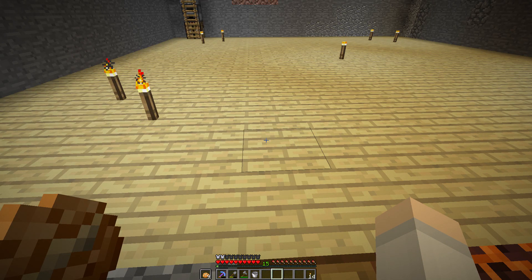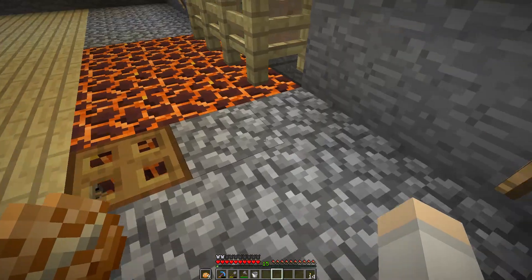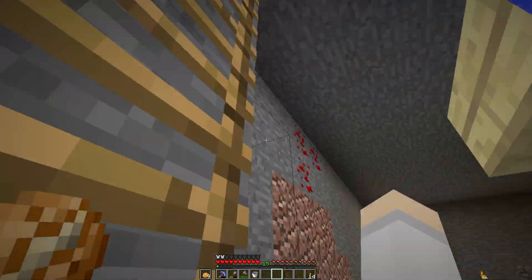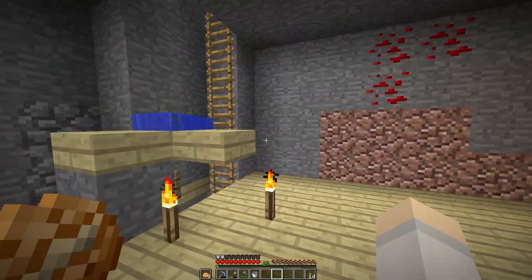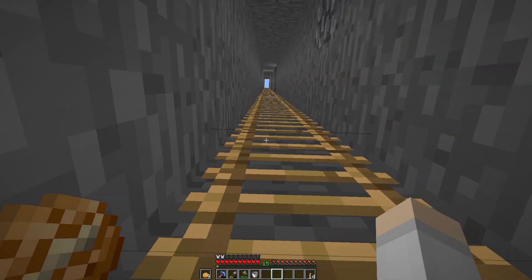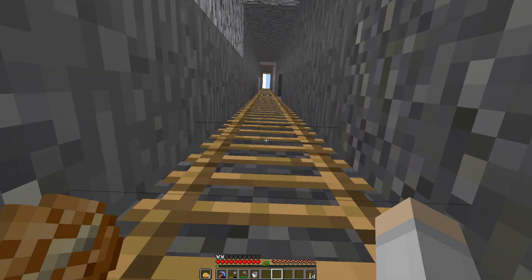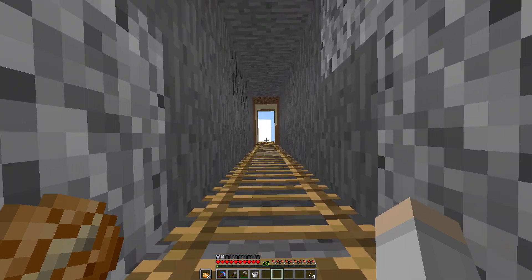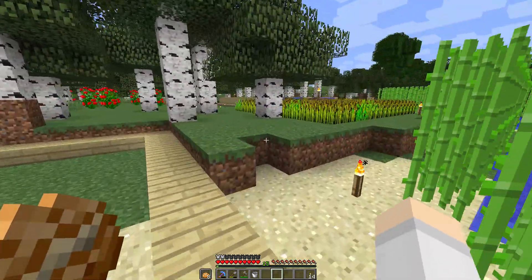I've got a decent haul — I have 26 slime balls now, which is pretty nice. A lot of them drop over to the sides, which is annoying, but it'll do until we remove the bedrock or raise the whole thing up. So what are we going to do with all these slime balls? We want to start making machines that use slime blocks — and some of the main ones are flying machines. I want to make a farm using slime blocks and flying machines.